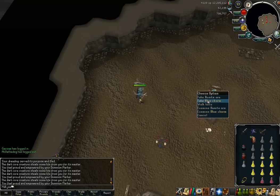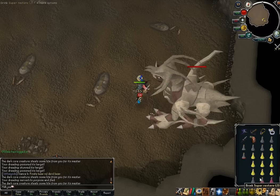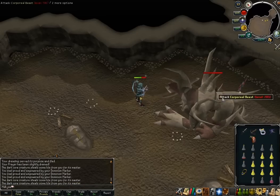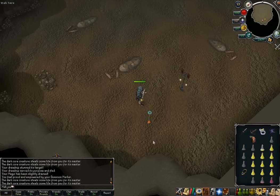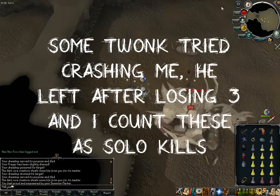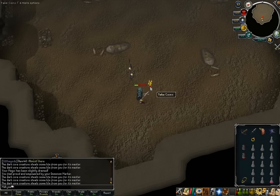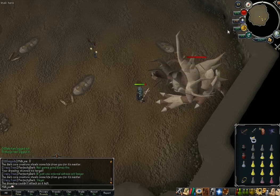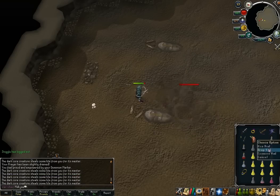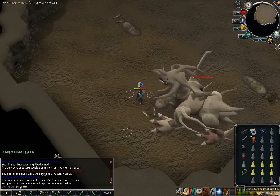Unfortunately but not unsurprisingly, none of those 150 drops were anything interesting — not even a holy elixir. Averaging out over all 150 solos, every 10 kills I use: 1,000 Gano flakes worth of Ganodermic armour, 100 brews (4-dose), 28 super restores (4-dose), 5 overloads, and 5 prayer restores (4-dose). That comes to a total of 2.5 million GP — so that's 250k per kill.